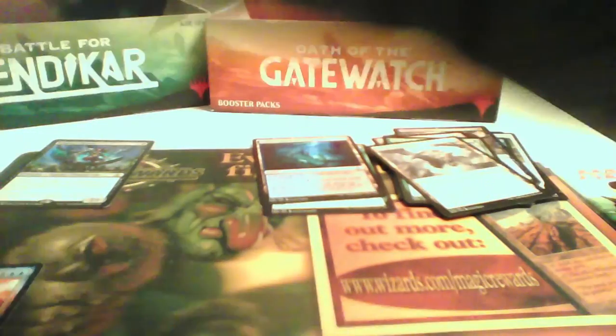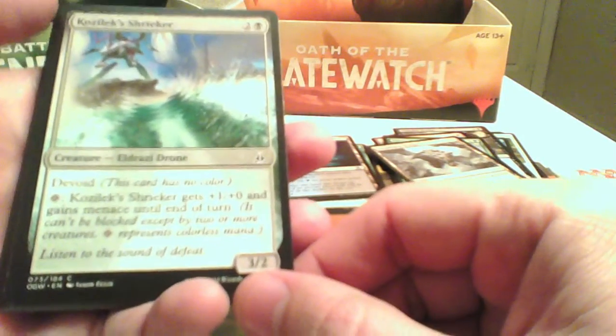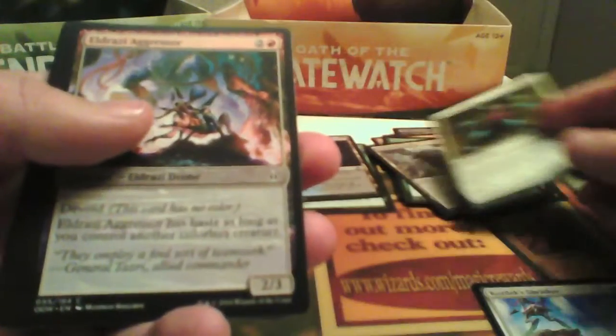Let's open the second booster, still out of the Gatewatch. Cozilek Shrieker — Devoid, 3/2 for 4/3. It gets +1/+0 and gains menace, so it can only be blocked by 2 creatures. Could be Isolation Zone — I don't think so.